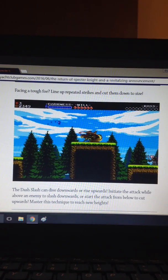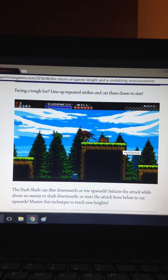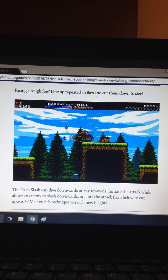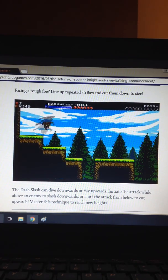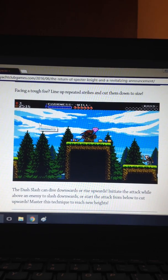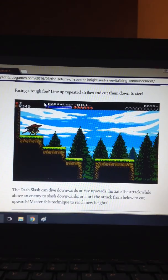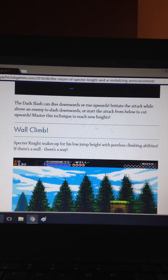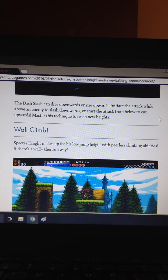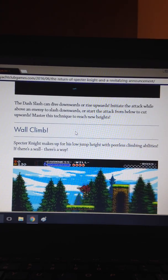Facing a tough foe? Line up repeated strikes to cut them down to size — you can jump and then slash upward. I've noticed there are these red skulls he collects, and instead of standard health and magic meters, his magic is called 'Darkness' and his health is called 'Will.' It also looks like his scythe is one of his items. The dash slash can drive downwards or rise upwards — start the attack above an enemy to slash down, or from below to cut upwards. Master this technique to reach new heights.